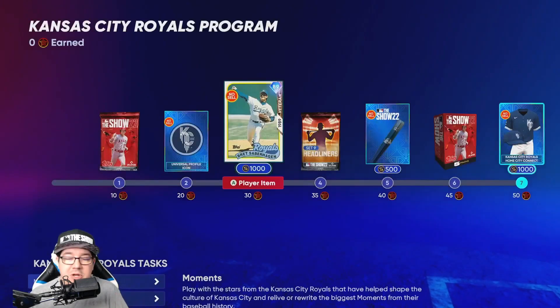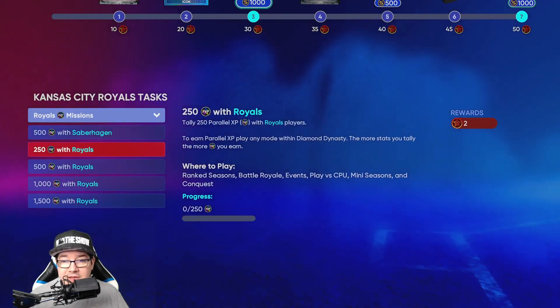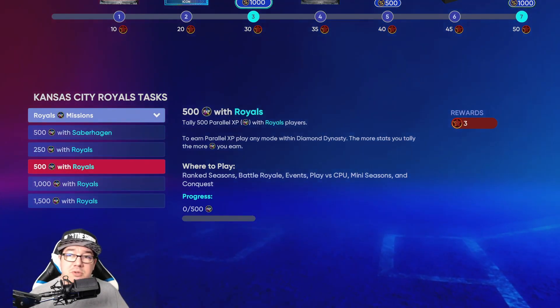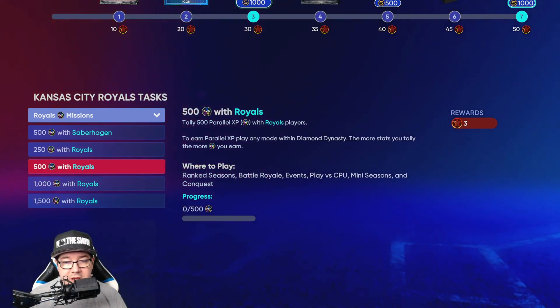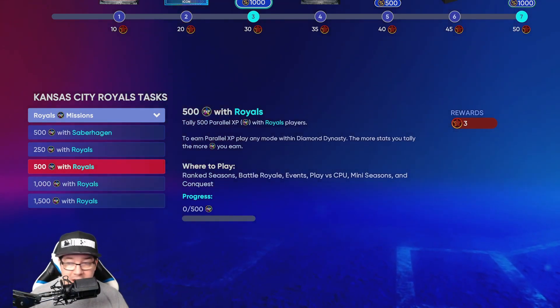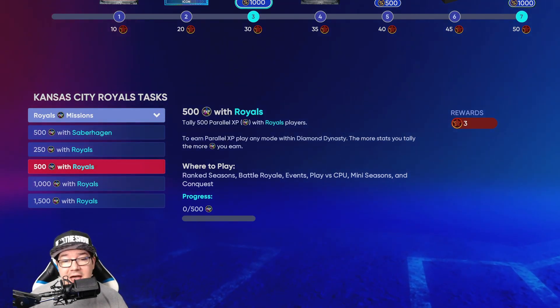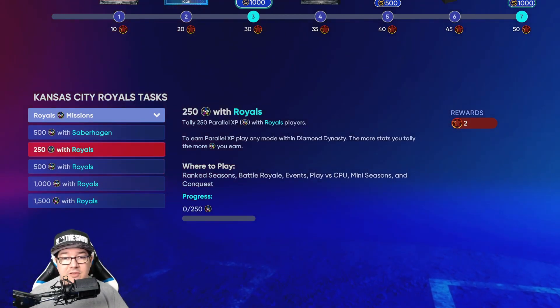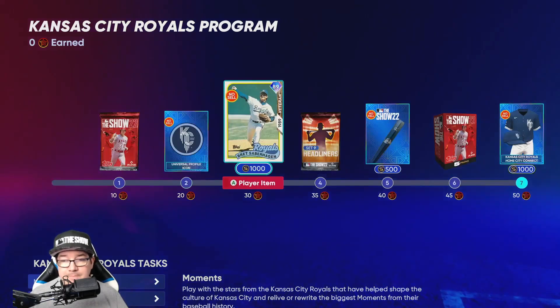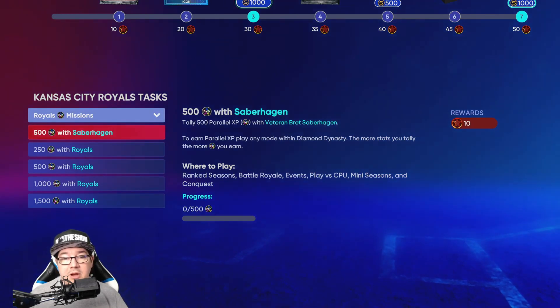Just put a couple of Royals on your roster, play a couple games, and you're going to get this. If you get 500 parallel XP with any Royals players in any ranked battle, royale events, play versus CPU, mini seasons, conquest — any of that — any Royals players that get you the parallel XP, that's going to give you the 5 points you need to get up to 30 with Brett Seberhagen. Then throw him in your roster and get the 500 parallel XP with him.